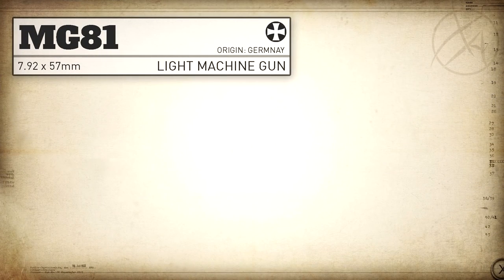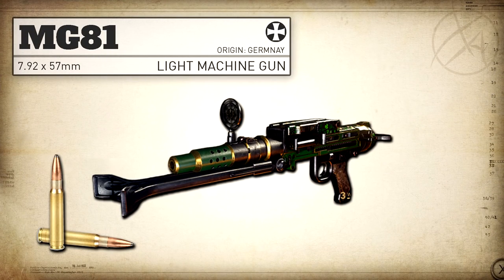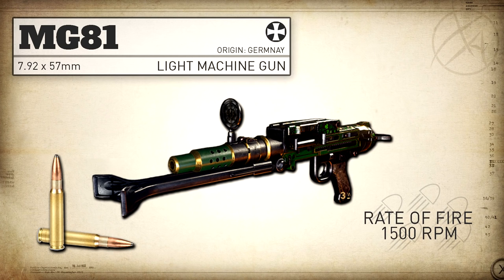The MG-81 is a German LMG that fires an 8mm Mauser at an insane fire rate of roughly 1500 to 1600 rounds per minute. It was designed for and used primarily in aircraft during the war, not so much as an infantry weapon.